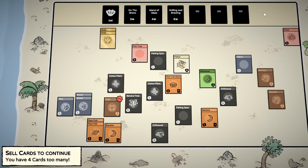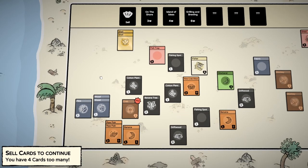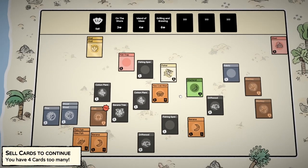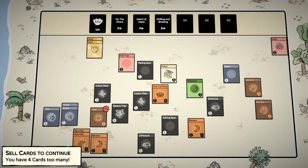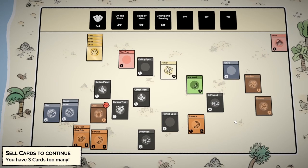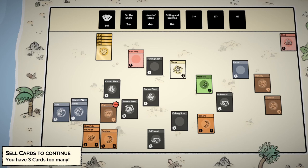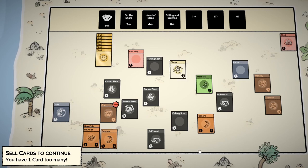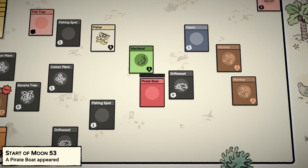This update is in beta. Let's sell the crab meat since I can't do anything with it yet. We have to sell three more things - we could sell some wood since we have driftwood. We need to sell one more thing. I don't want to sell the fishing trap. Let's sell a banana.